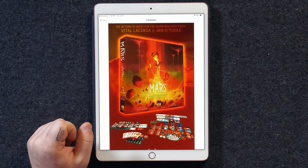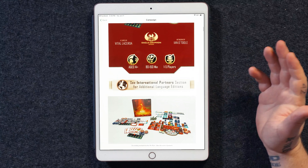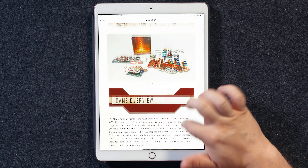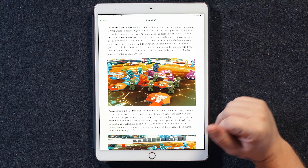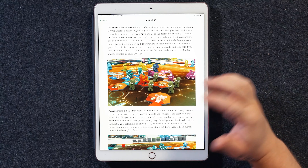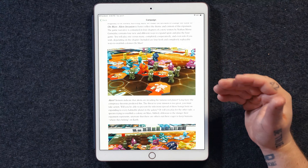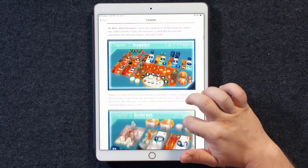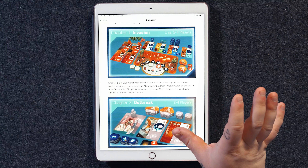So let's dive into this Kickstarter page — I have it pulled up here. I was debating printing everything out but decided that didn't work as effectively. So we've got the artwork on the cover there, the game overview. On Mars Alien Invasion is the much-anticipated cooperative expansion to Vital Lacerda's best-selling, highly-rated On Mars. I want to get down here to the chapters, so here are the chapters you're going to be playing through if you're curious whether this is going to fit your play style.